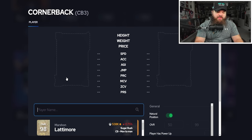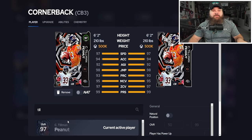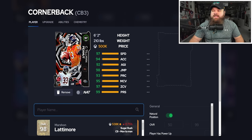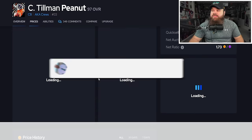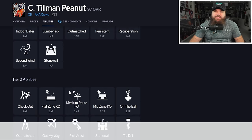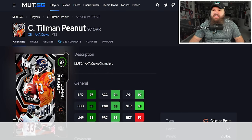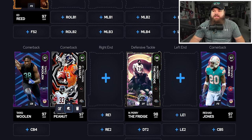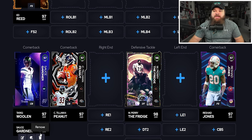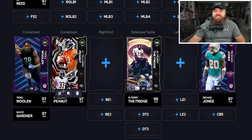For the remaining secondary spots: Peanut Tillman plays slot CB for me. He's 97 speed, six foot two, and gets mid zone and Pick Artist for zero AP, or mid zone and flat zone for zero AP — the perfect slot CB stack. It's essentially perfect for almost every coverage role a slot CB will face in a flat zone. I'd also consider Sauce Gardner as a slot CB — he gets mid zone and Pick Artist for zero AP, and at six three he could also replace Rashad Jones with deep out, mid zone, and Pick Artist for three AP total.